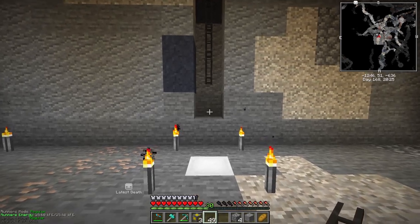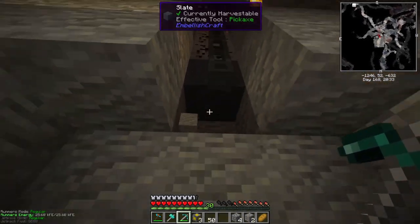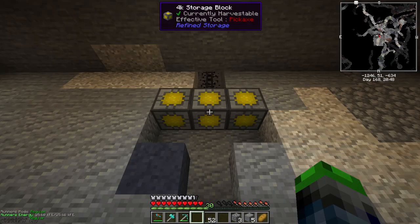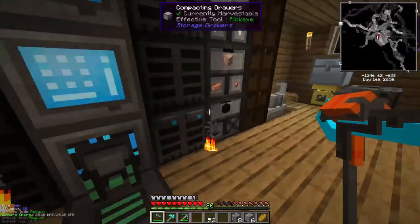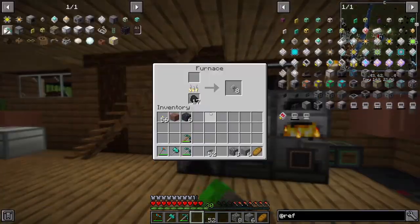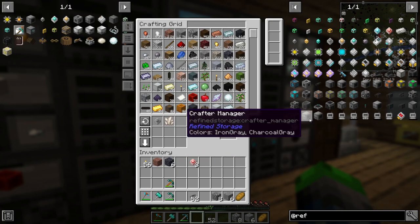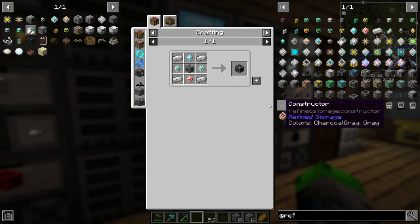Got our pipe coming down from up top — we'll cut this off around here. Actually we need to go one more block so it looks good and functions well. We'll have a stair thing up there. These guys should be online — perfect. Now we're going to connect our crafters. We need to craft up those crafters — kind of ironic, crafting crafters. We can make three of these.